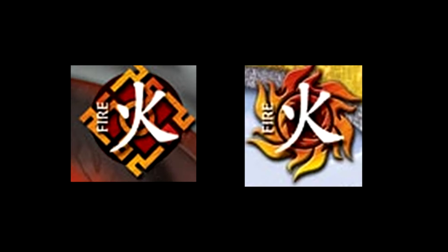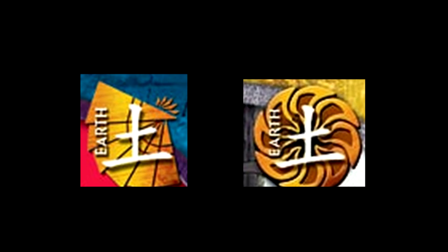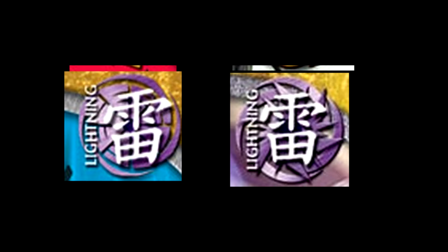The fire symbol now actually looks like it's on fire. The earth symbol, while not necessarily being as unique losing the fan design, still has kind of a circular fan pinwheel design going to it. And even the more subtly changed lightning symbol has a much fuller design and looks a lot more complicated.